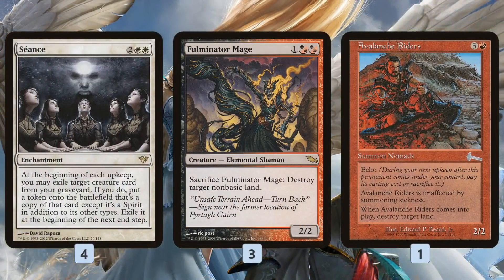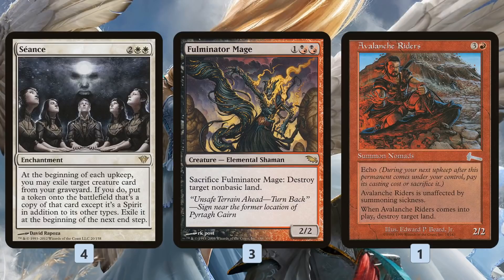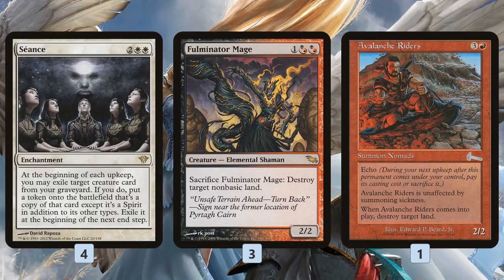We also have a full land destruction package. Fulminator Mage is super sweet with Seance — play it, blow up one of our opponent's lands, get it back with Seance, sacrifice it before it gets exiled, blow up another land. Avalanche Riders blows up a land and comes down with haste so it can actually attack. Then we just don't pay the echo cost, get it back with Seance, and blow up another land. Worth noting: Avalanche Riders doesn't say non-basic, while Fulminator only hits non-basics. So we can technically mana-screw our opponent by doubling up on Fulminator Mages and Avalanche Riders, making this great against Tron and control decks.